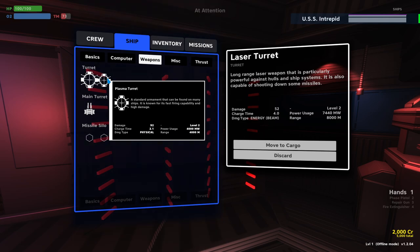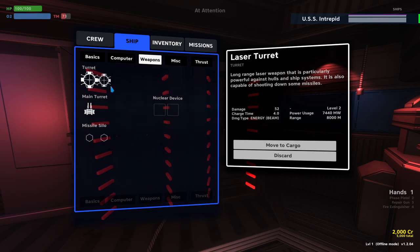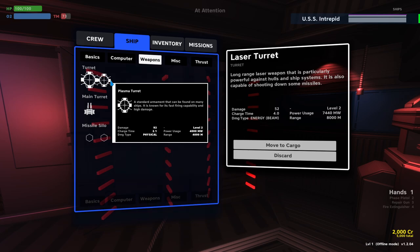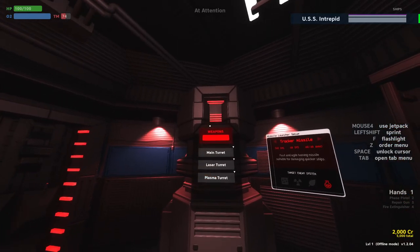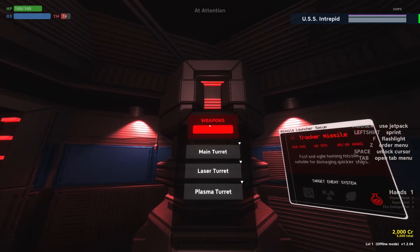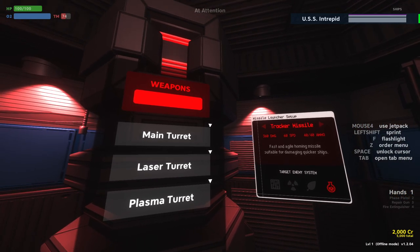Different ships will have different weapons. You can check which weapons are on your ship and their details by hitting tab, go to ship, go to weapons. You'll see here the main turret as well as the two secondaries. It's worth noting that our plasma turret only has a range of 4,000 meters, whereas the other two turrets have an 8,000 meter range. You can keep that in mind when your pilot is positioning in combat. From the weapons screen, we can choose how much power goes to each individual weapon using these little triangles, which limit how much power they can use.